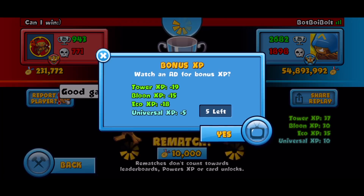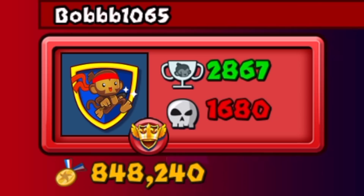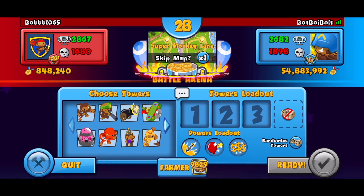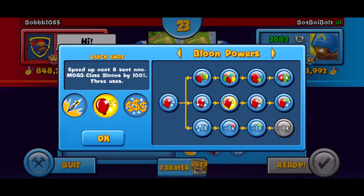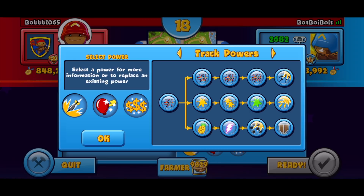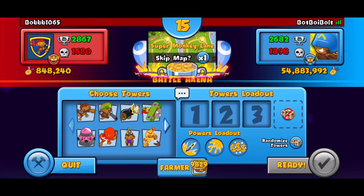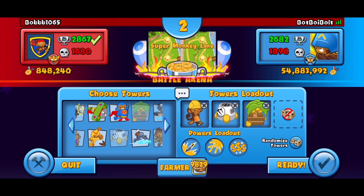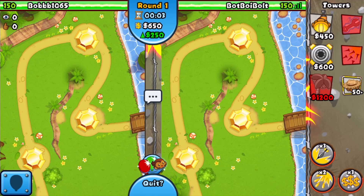GGs man, I'll catch y'all in the next one. Bob 1065 is gonna be our next opponent. That's why I don't like playing on Zen Garden — that game was just dumb. Most of the time on that map I end up disconnecting because the games don't make sense. But we got the map Super Monkey Lane! I'm thinking about going energy spike factory farm — I haven't used that strategy in a super long time, so let's do it.